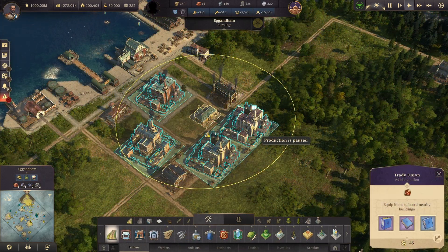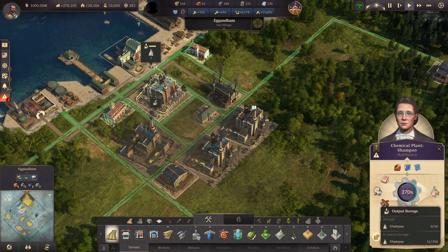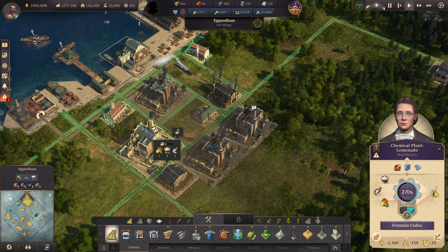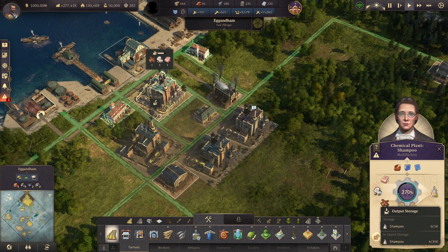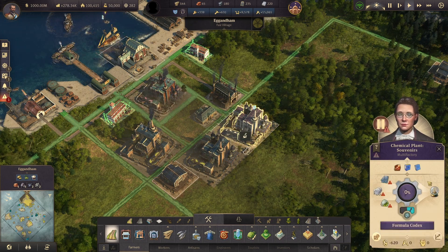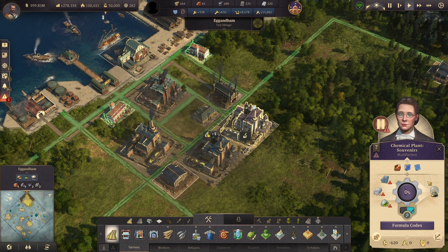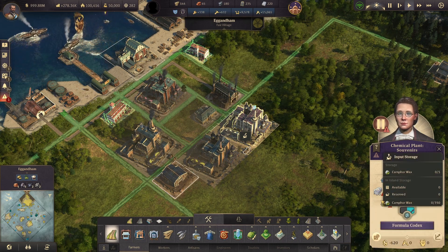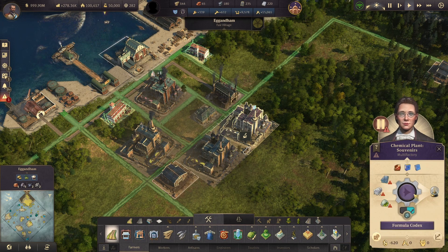Now let's take a look at the last three things: souvenirs, lemonade, and shampoo. The way these work is fairly simple. One lemonade plant can supply two hotels. A shampoo plant can support up to four hotels. But the poor souvenir plant can only support one hotel — the souvenir factories are actually pretty terrible. They only support a single hotel and require quite a bit of input: two cotton plantations, a single camphor wax, and a glassmaker for each one.